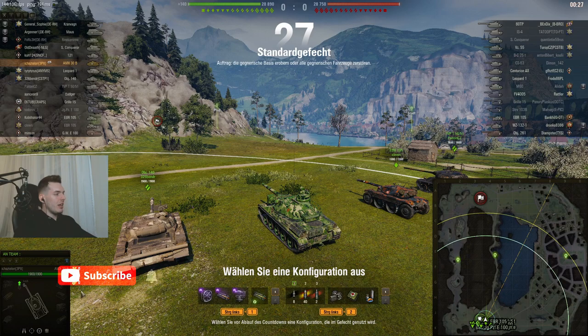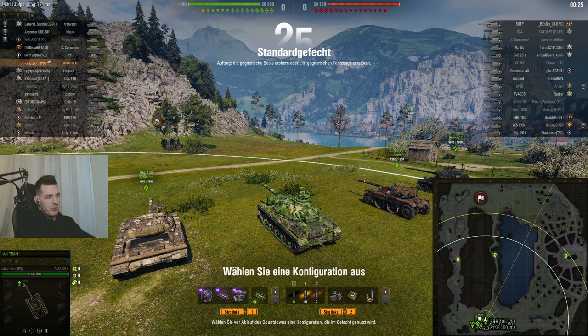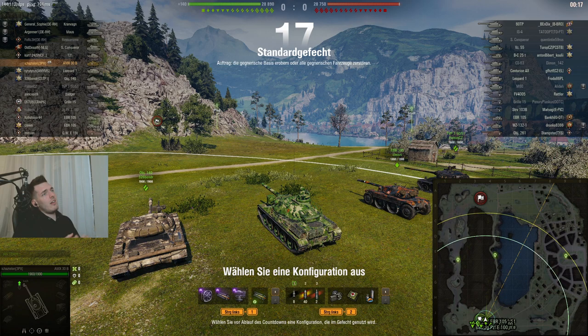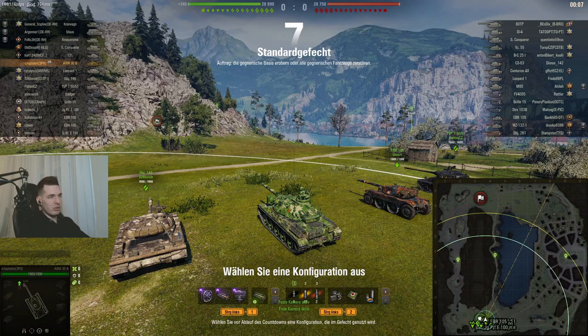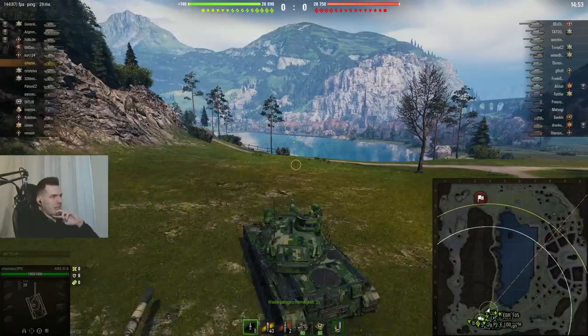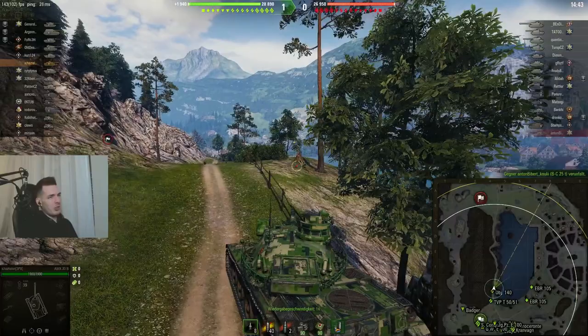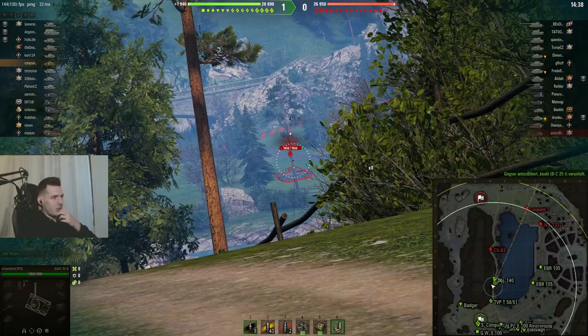Let's show you a banger replay. Here we are on Lakeville. The player Ishas — sorry if I'm mispronouncing — is running Vents/VSTABS instead of IAU, which is a personal choice. I've been removing burst tabs from my tanks recently and replacing them with Turbo or HP. The matchmaking is fairly heavy with tier 10 tanks and we have two light tanks on each side. The bad guy already drowns himself on the enemy team, and let's see how many tanks we can snipe.